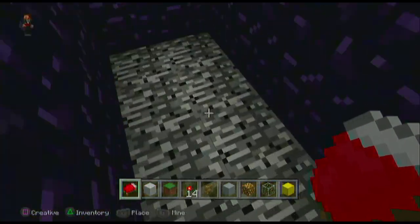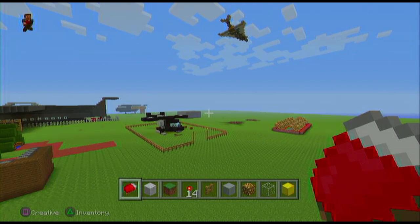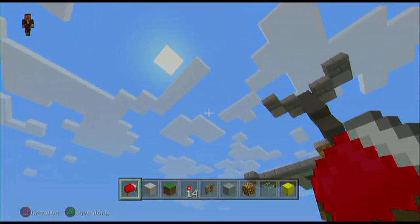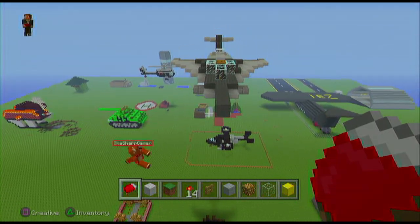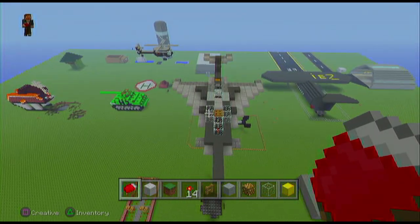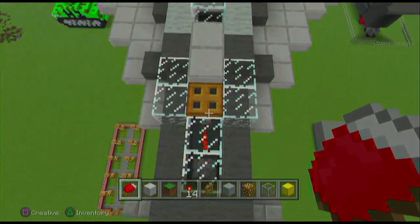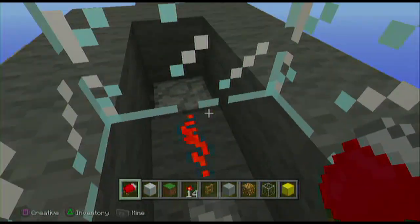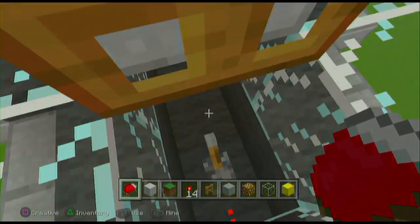We've got a chicken — duck, chicken, I don't know what they are. I like this cool little jet flying away. It looks like something from Star Wars, a little like a Star Wars starfighter I think. We've got this little cockpit which is a cool little idea to jump in — I like that, that is very cool.